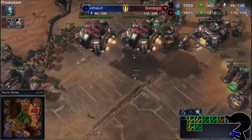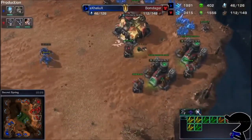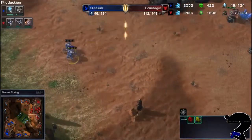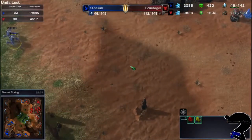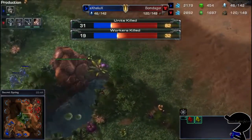If you look at the production of Bomb de Gore, he's still cranking out the Marines and the Ravens. Helix has just got two Stalkers right there. If you look at the army supply and the units lost — the units killed is pretty high right now for Bomb de Gore.